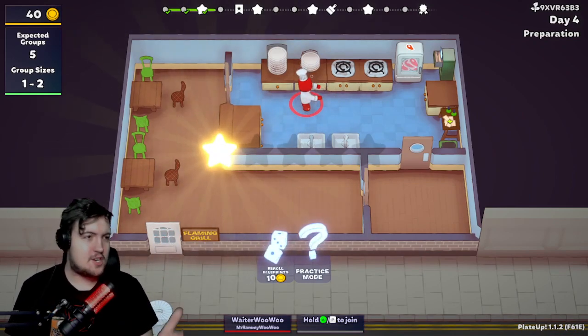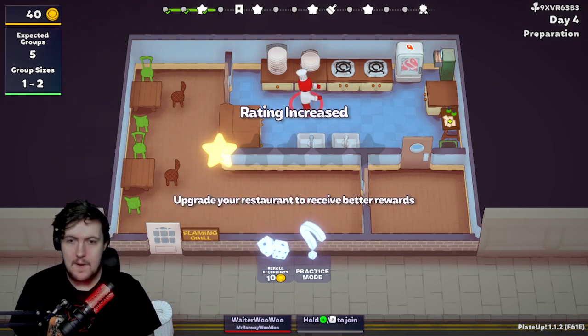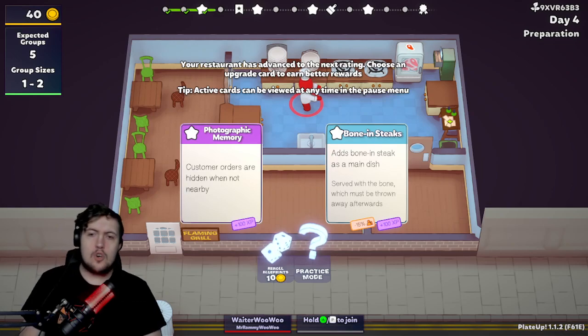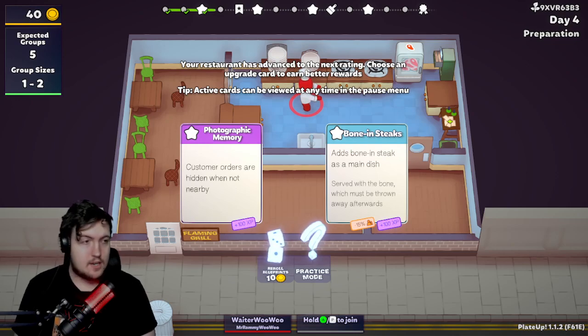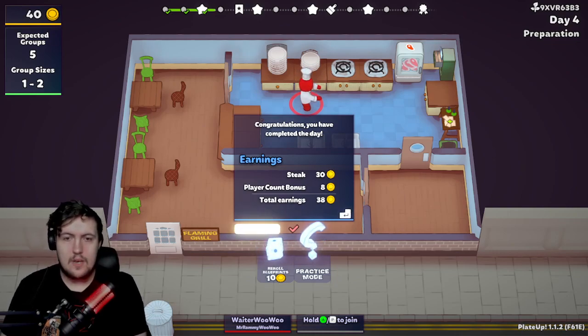We've earned our first star! We are a fifth of the way to becoming a five-star restaurant — a great restaurant to receive better rewards. Now we get a choice: customer orders are not hidden when nearby, or adds boning steak as a main dish — the bone should be thrown away afterwards, so it's minus 15 patience. I reckon we should go with customer orders are not hidden when nearby — it's easier that way.